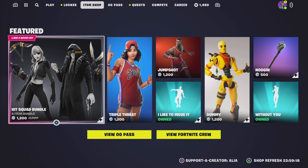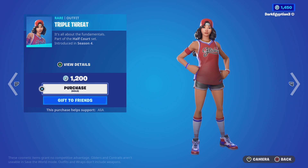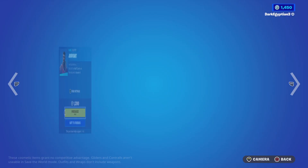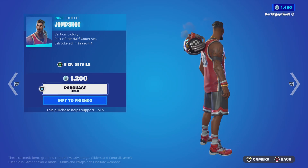Let's move on to the return of the Triple Threat skin. It's all about the fundamentals — part of the Half Court set, first introduced in OG Season 4. We've got the return of the male skin, the Jump Shot, and the Vertical Victory. Again, looking really, really cool.